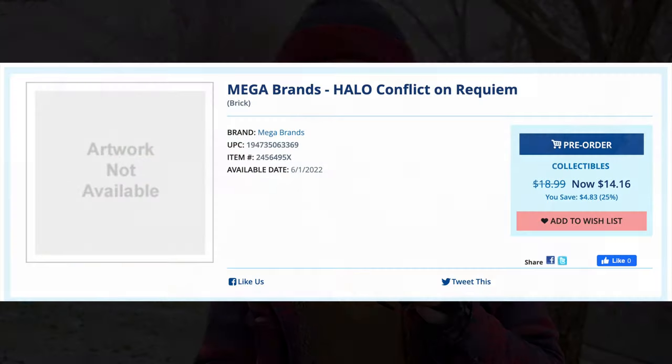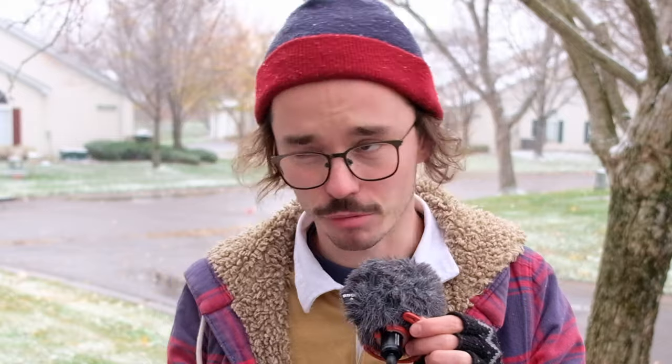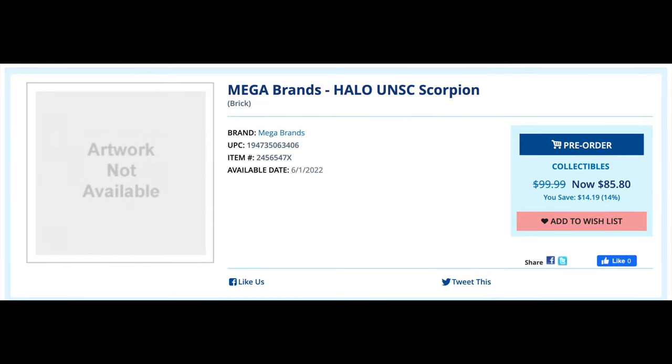First, the price. Conflict on Requiem starts at $18.99; on Deep Discount it's reduced to $14. Deep Discount seems to reduce everything it lists. The second is Red Team Charge, listed for $37 but reduced to $26. Then UNSC Scorpion, listed for $100 but reduced to $85.